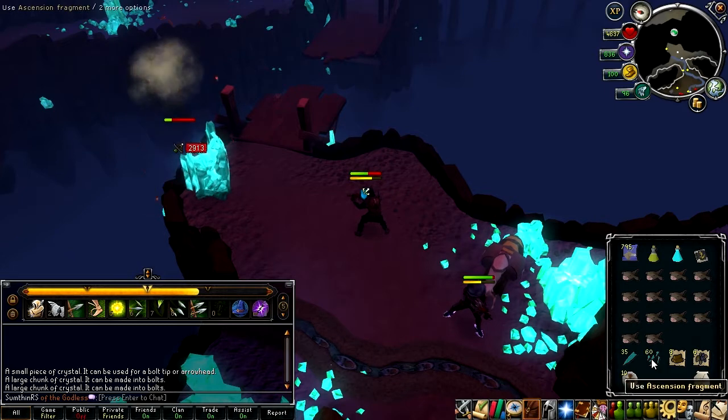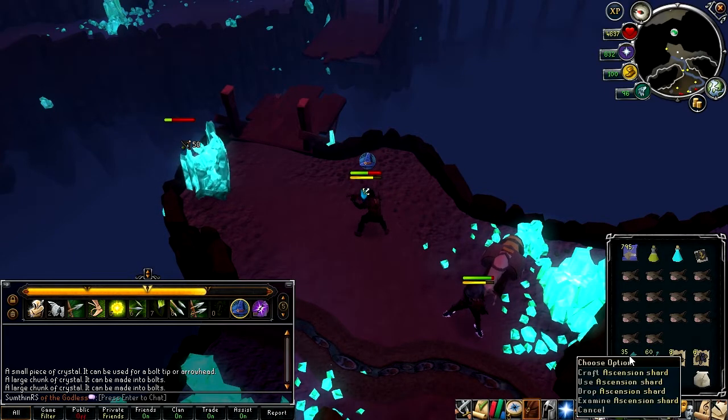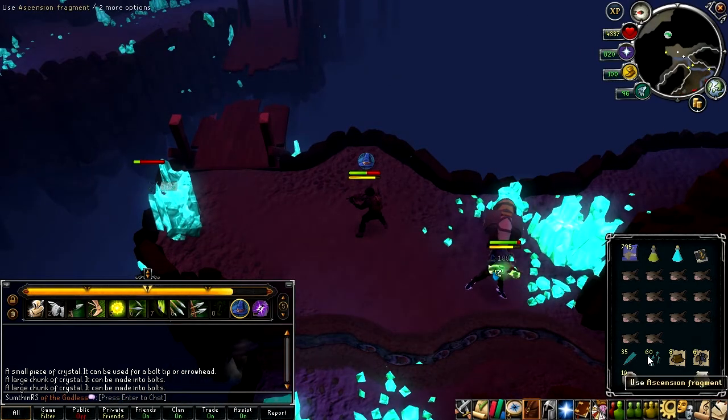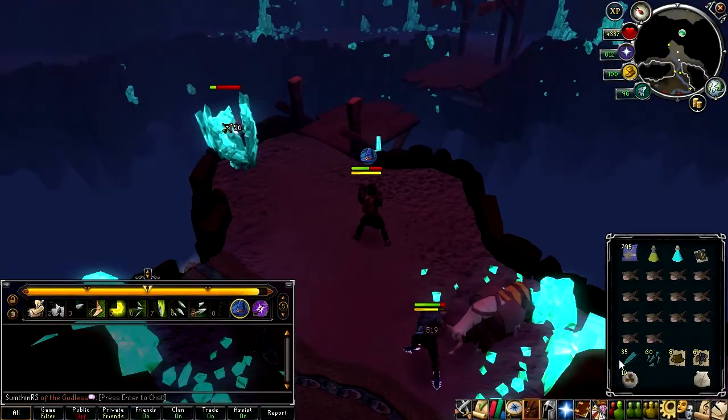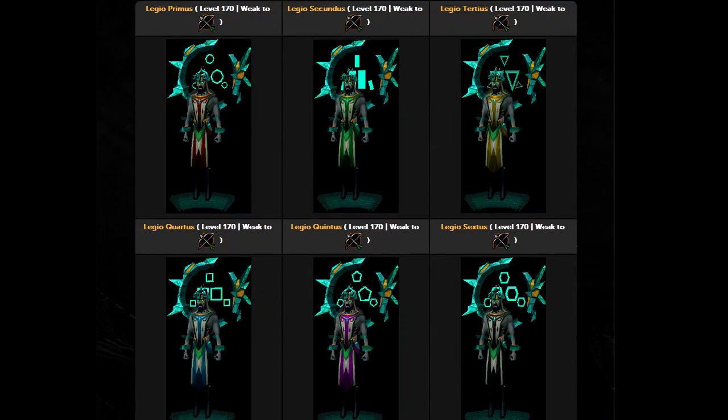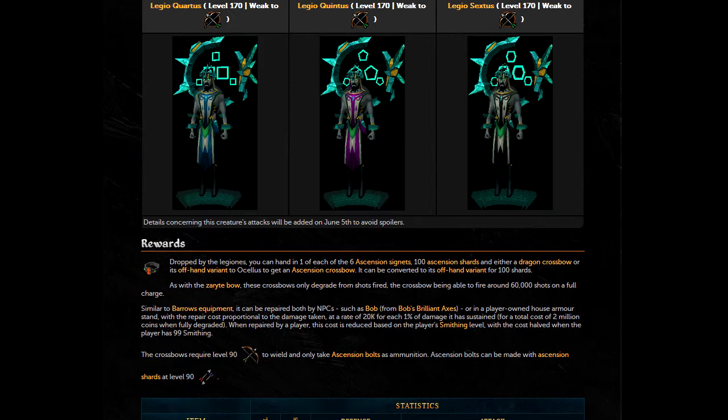You'll see some blue things in my inventory. This is the Ascension Shards and Ascension Fragments - you'll get lots of these by killing these guys. Ascension Shards are one of the materials needed for the Ascension Crossbow, which you can buy from Oculus who is outside the dungeon. You need 100 Ascension Shards, one of each of the six Ascension Cygnus which are dropped by the Legio guys, and you also need a Dragon Crossbow or the Offhand Dragon Crossbow.